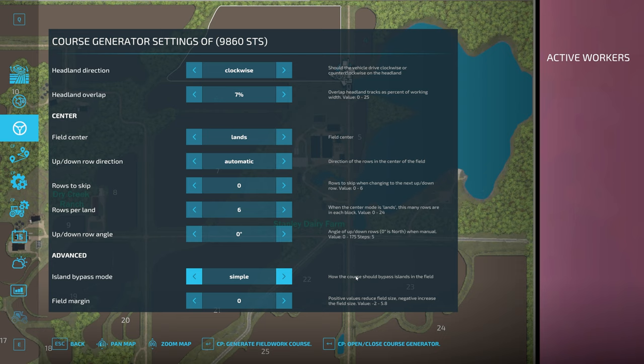Island bypass mode comes up if you have areas in the middle of your field like trees or a body of water. Simple bypass will try to drive around those islands; no bypass means you drive straight through, which works for things like grass ways. Circle means going all the way around, like a headland pass around the island. I tend to leave it on simple — Courseplay is pretty good at figuring it out. Field margin is an advanced setting that reduces the field size so your combine stays off edges if you have fences or obstacles.